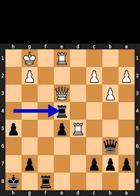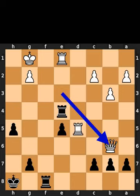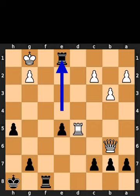Black takes the pawn on e4 using the rook. White takes the queen on b6 using the queen. Black takes the rook on e1 using the rook with check.